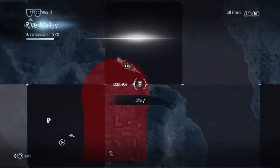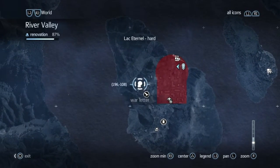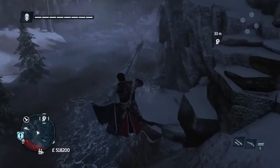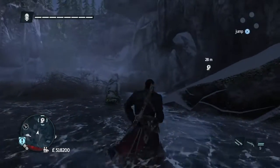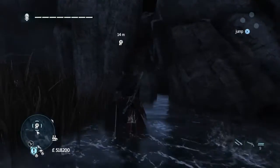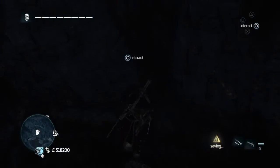Then from the map we're going to go over to the war letter which is over here. Near where the renovation was, then you get down to the water and you'll come into a little cave area in a minute, and that's where it is.